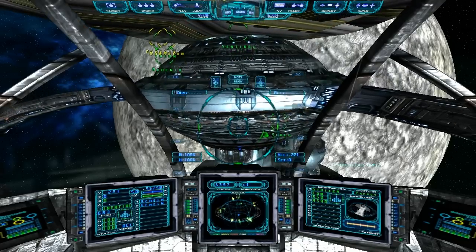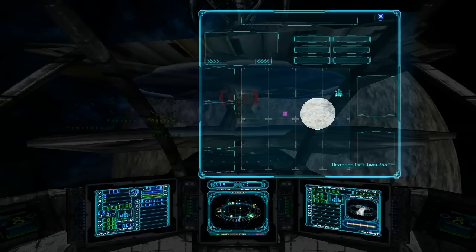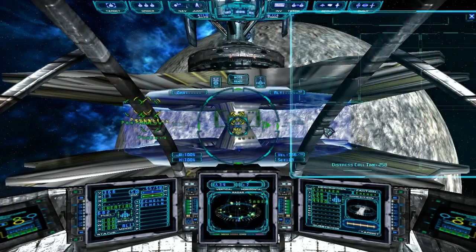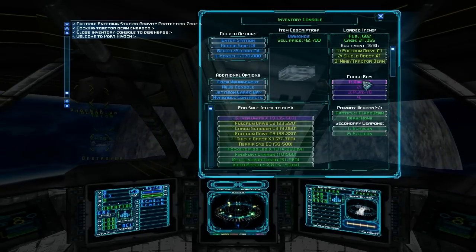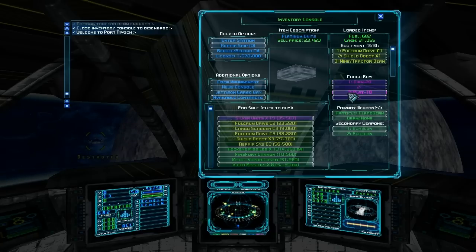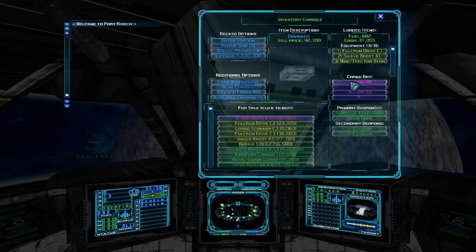We're near this technology planet and we're just going to dock with it. The price listed in our inventory — look, the sell price went up significantly. What was the price for diamonds before? It was like almost 20,000, and this is like 42,000 — a huge difference in price. Platinum was like 15, so not much difference there, but diamond is bought at technology places. There's actually a game guide that has all this information in it.